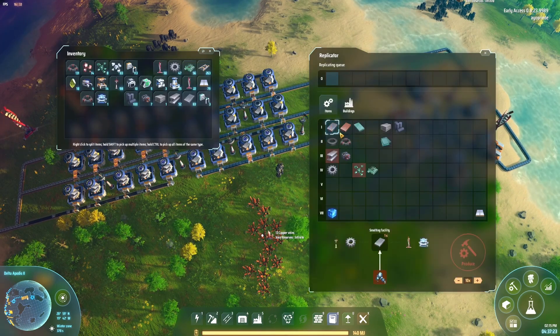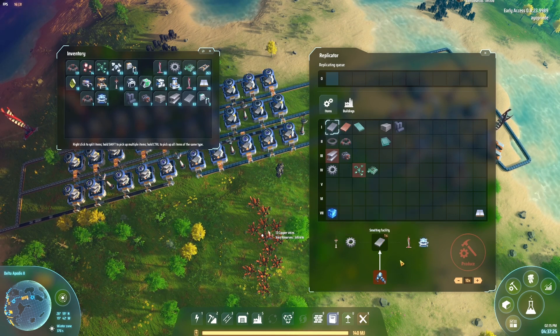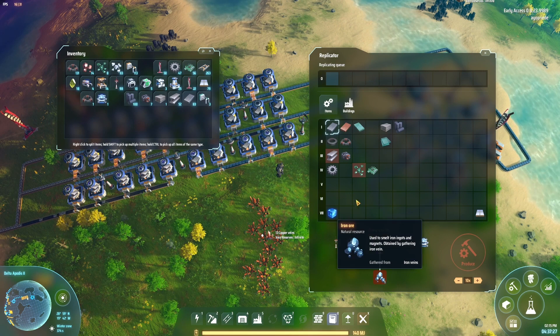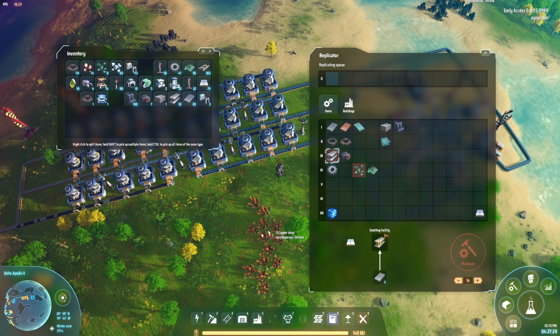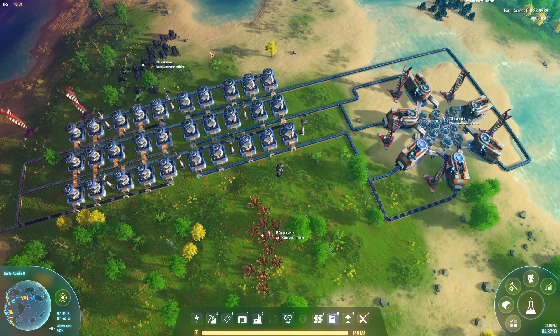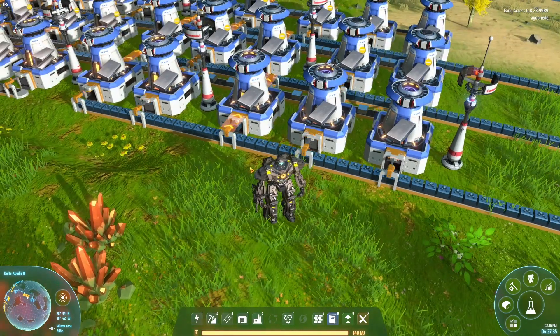You can look at your building tab and you can see it takes one second to build one iron ingot from one iron ore. Then you can look at steel bars and see how many you need. That's one way to do it, and sure that works if you like to do math. Personally, I don't.